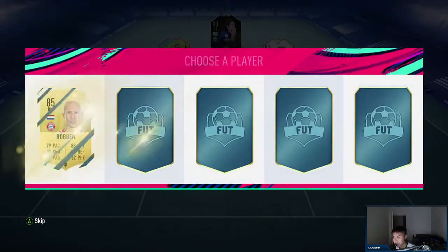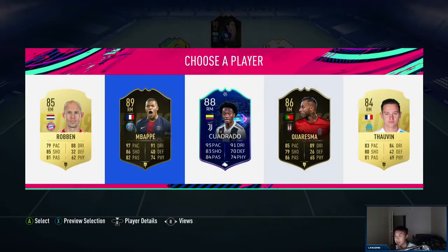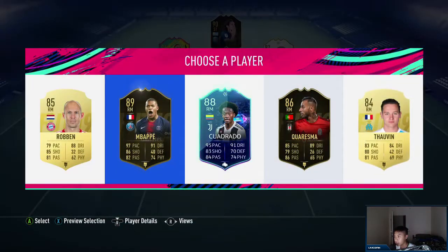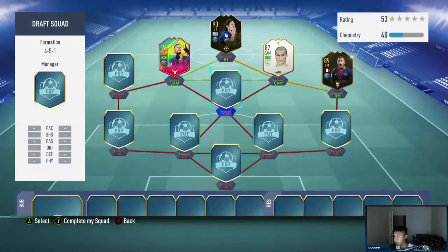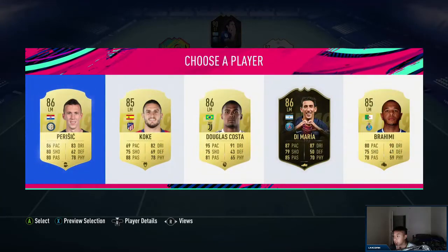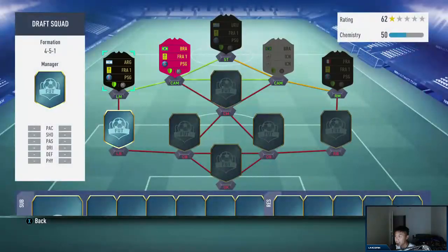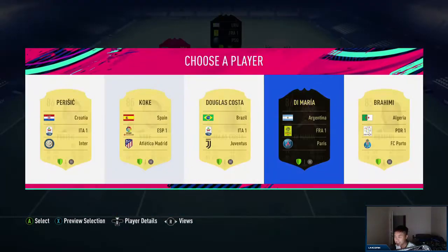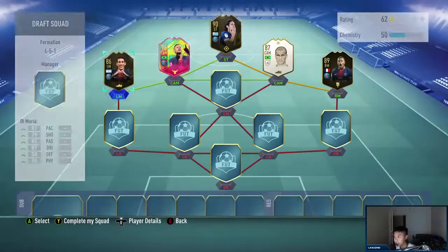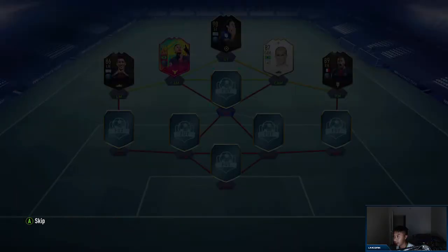Right mid - big pick. Mbappe! I'm debating whether to take Mbappe or wait, but he does link up with Neymar so I'll take him. Left mid is always a bad pick but Di Maria! The bad thing is it's a good pick and I have all the links, but it won't link well unless I get a French league player. Actually I'm going to take him, so we have a little PSG squad going on.